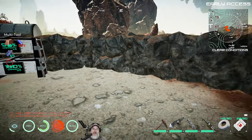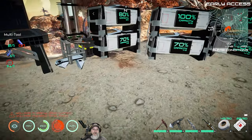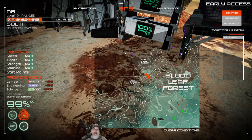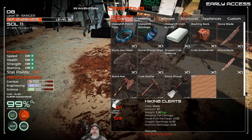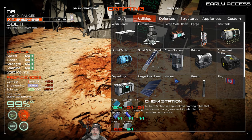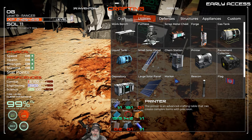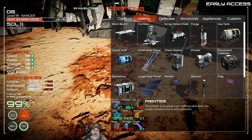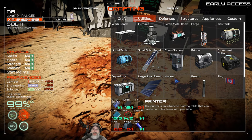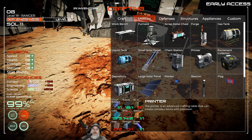We probably have to make either a fabricator, a 3D printer, or a chem station. Let's look at what that entails. The chem station requires steel; the printer is going to require the NI/CR alloy and steel, which means we've got to go get carbon. But we can do that because we now have a diamond chisel! I'm going to let you guys go while I go harvest a whole bunch of carbon.